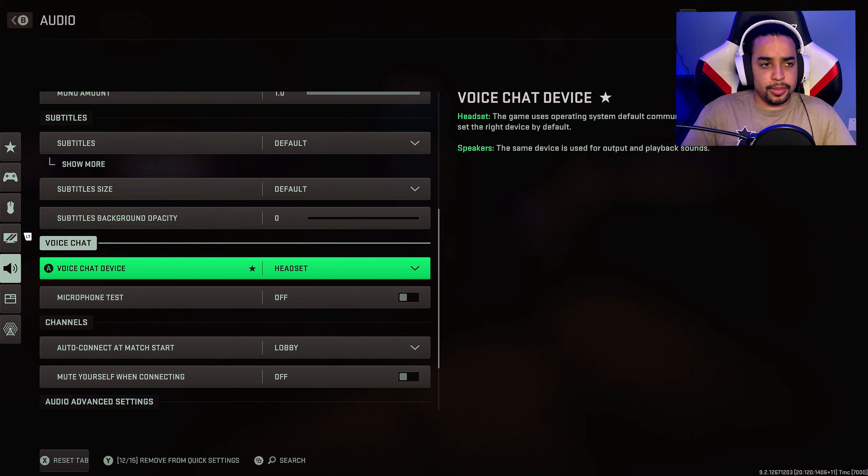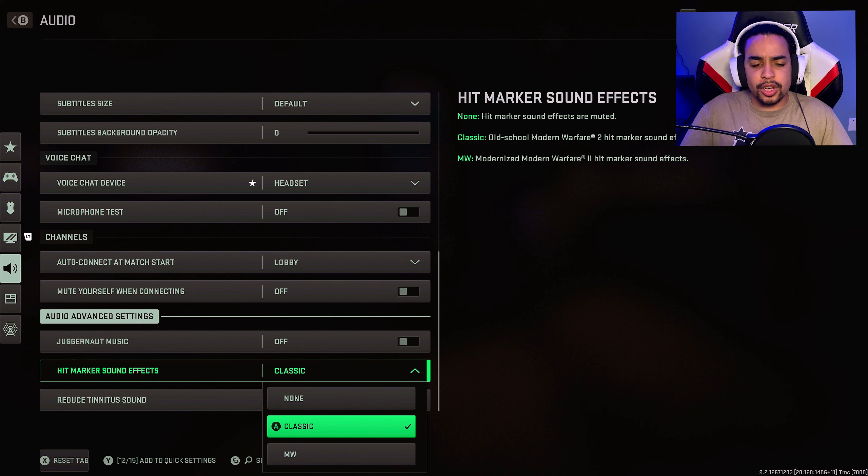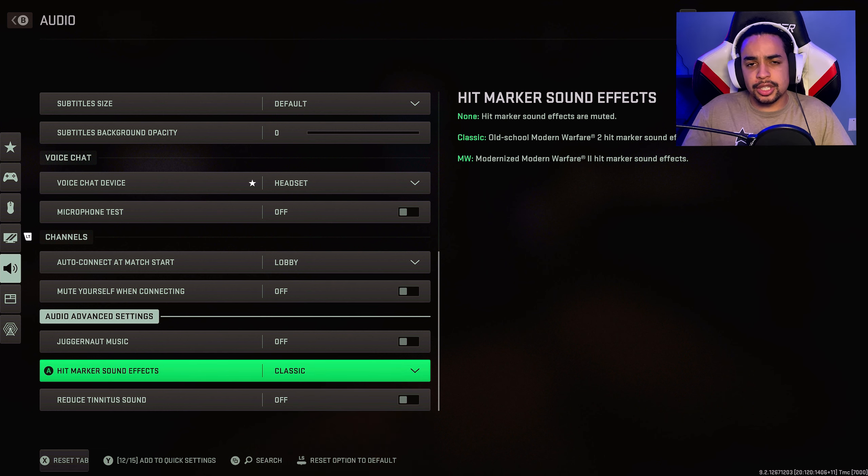Back in the Modern Warfare settings, I have auto connect to lobby on because I like recording people's voices in game chat — it makes for better content when you hear their reactions. For hit marker sound effects, I have it on Classic. You can keep it on MW default, but I just went Classic — it doesn't really matter, whatever you choose.